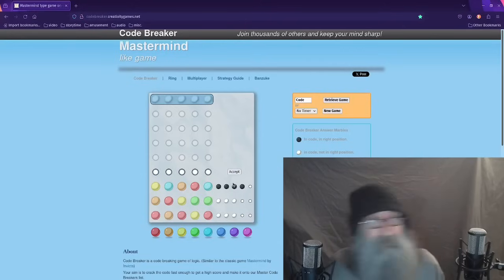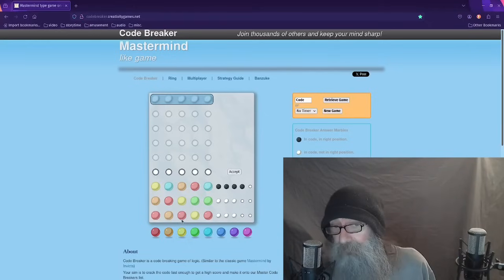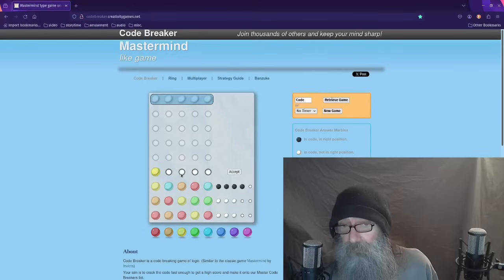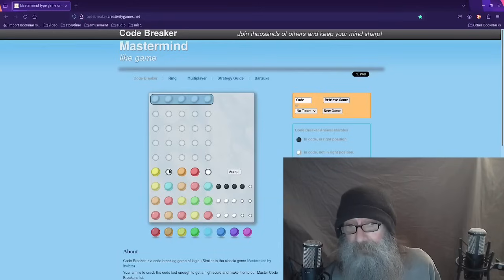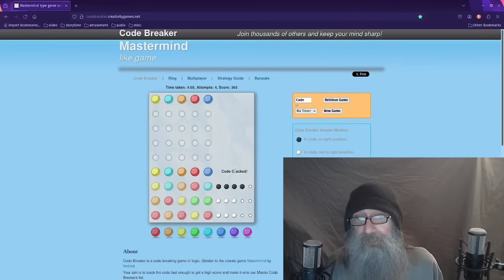All four colors are in the puzzle and they're all in the correct spot. So we set the yellow, the orange, and the red — that's pretty straightforward. But now we have to place light blue, which is correct but we don't know which of two spots. I'm just going to arbitrarily choose the left one and introduce dark blue. And what do you know — we got lucky! Code cracked.